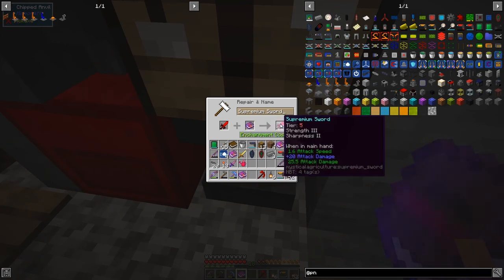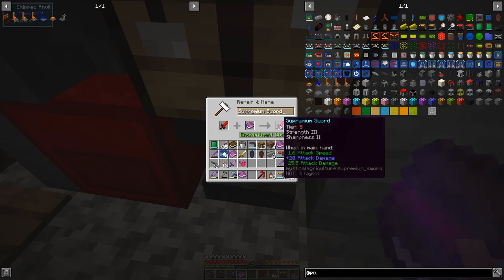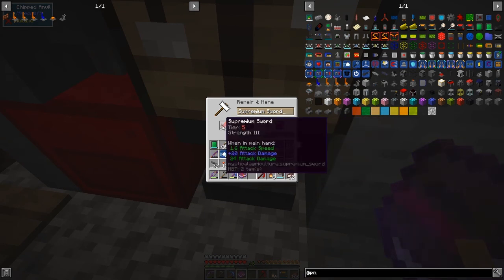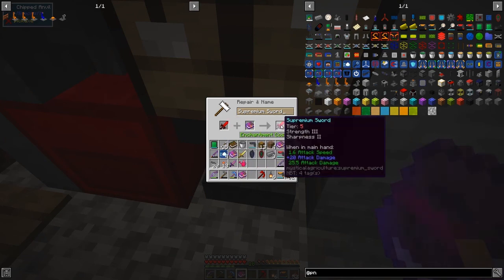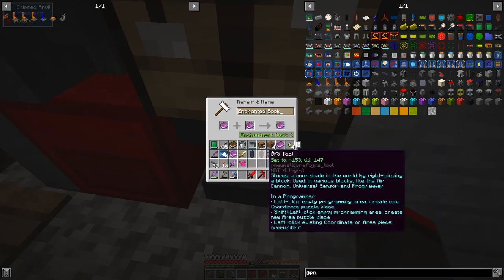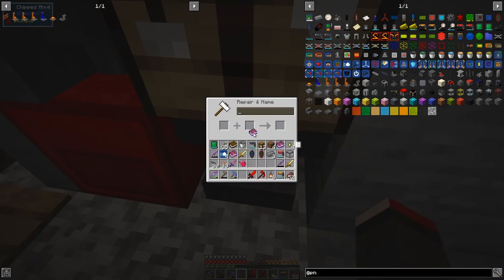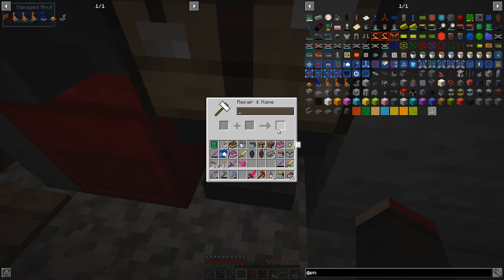But sharpness two does work - and you'll see this is now 25.5 attack damage, up from 24, so it went up one and a half with an enchantment cost of two. The other way is to combine two sharpness twos - enchantment cost of three gives sharpness three, and then we get 26 attack damage, up by two. It becomes a really pretty awesome sword. I can go and repeat that with the others in my own time.